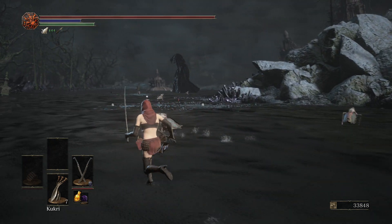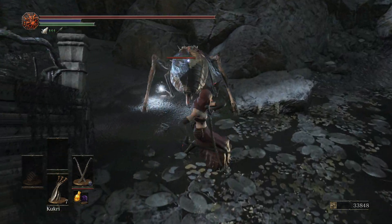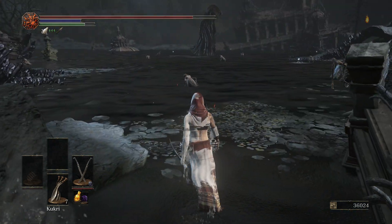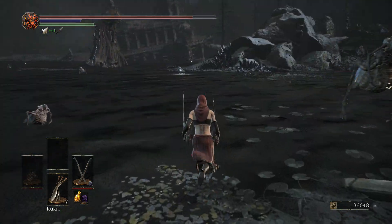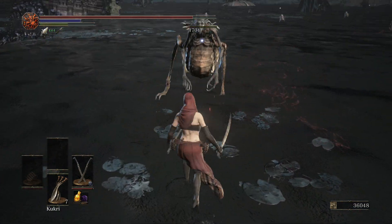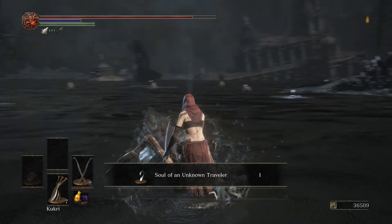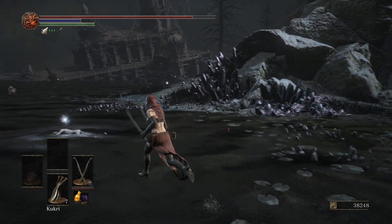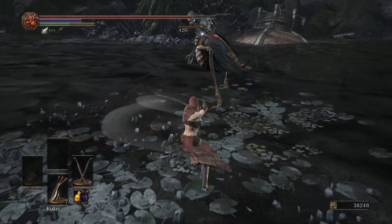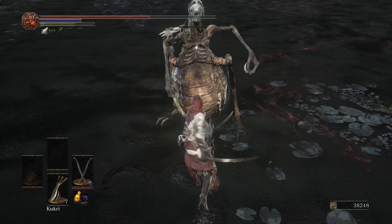We're at the bonfire we left off at last episode and we're pretty much just going to go through the swamp. We picked up the Preacher's Head, which is actually a pretty cool mask from these bugs. That bug was guarding a Twinkling Titanite. Just watch your back every now and then in the swamp — these guys are pretty much underneath and you can't really see them. Sometimes they're really difficult to spot, so take a peek behind you or you'll get ambushed.